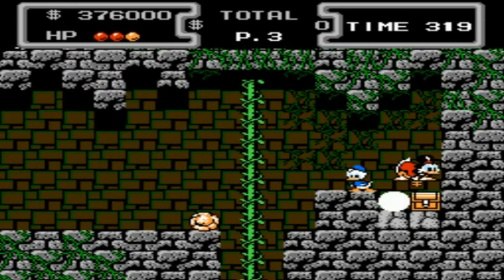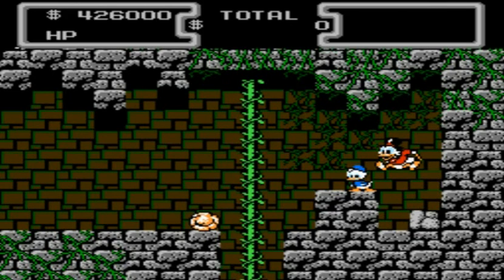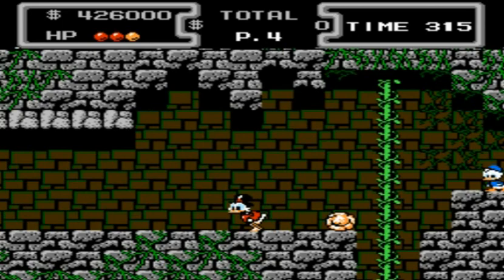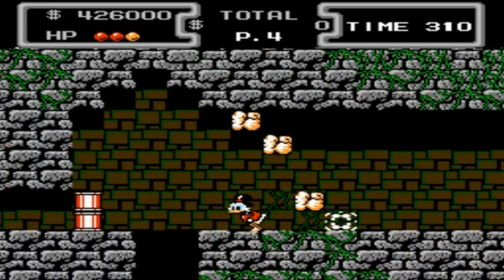Right there, you could either talk to that statue down there and pay in order to get a platform to show up, or you can do what I did — force one of those enemies to walk over there, and then bounce off his head to get up to that vine on the top.